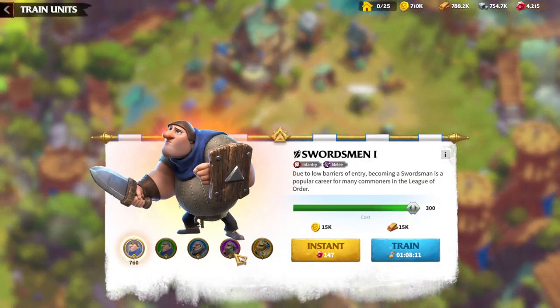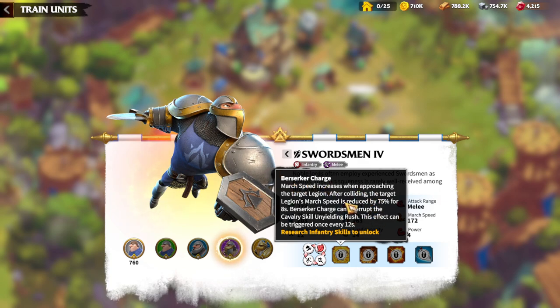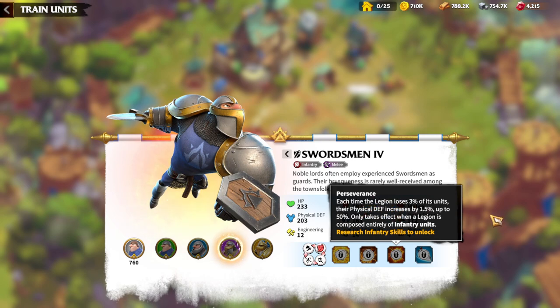After that, there is the infantry unit — Swordsman, an infantry melee unit, and we have four skills here. First is Berserker Charge, where you get a march speed reduction whenever you are hitting the enemy, and it can also interrupt the cavalry skill Undying Rush. Next is Preparedness, which increases engineering — pretty normal, as infantry units are generally used for engineering or destroying towers. Then there is Perseverance: each time the legion loses 3% of its units, their physical defense increases by 1.5 — pretty standard across most infantry factions.